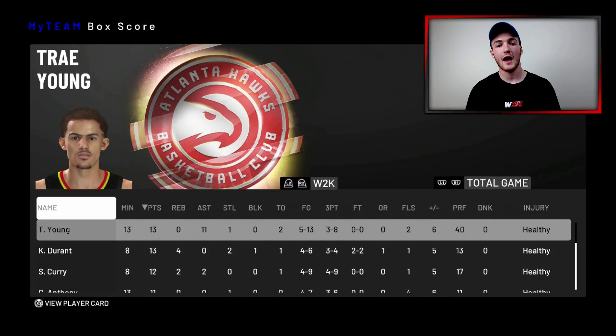That is the gameplay for Trey Young — pretty okay game. Final line: 13 points, 11 assists, one steal, two turnovers, five from 13 shooting, three from eight from downtown. I thought he'd be better, but for a Ruby he's pretty solid. His passing is definitely his game at this level. Picture him as a Diamond or Pink Diamond though — that would be a straight-up GG.